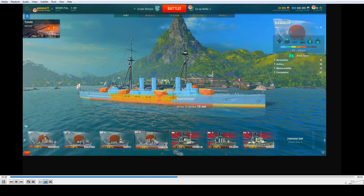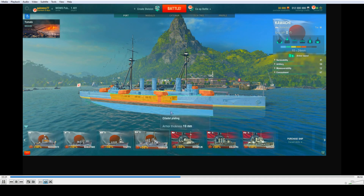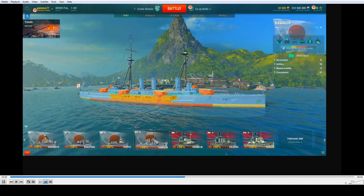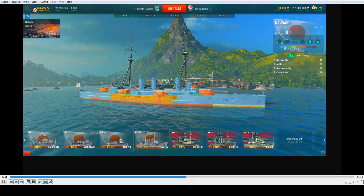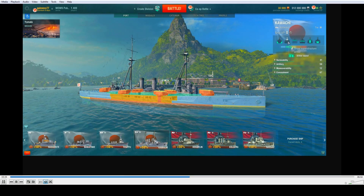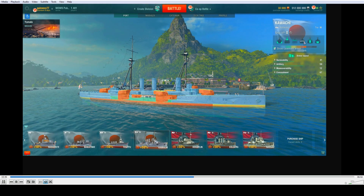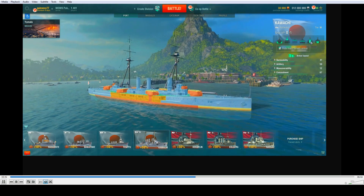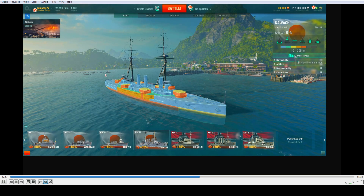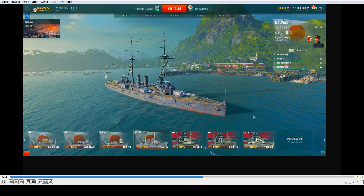Superstructure is only 10 millimeters — that's not much. Then you have the icons again. You can see the citadel, bottom plating, superstructure armor, and casemate armor all being turned on and off — just so you can see it better on screen.